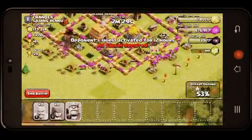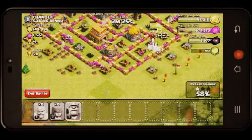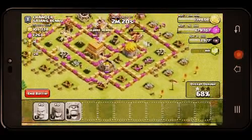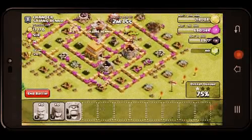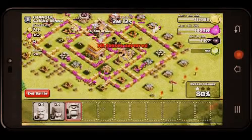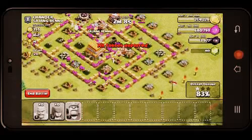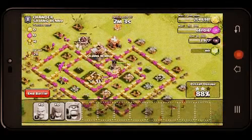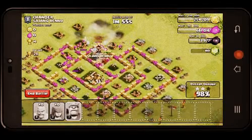Let's draw the Barbarian King in — there we go, with the 1-star. Let's destroy this cannon. Those archers are going for the Town Hall. I'm really trying to focus on that gold storage. Back to what I was saying about the update — this update can change everything, not so much for lower players, but for the higher Town Hall 10s and 9s and those max bases.